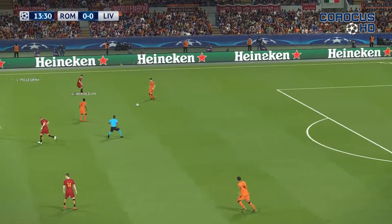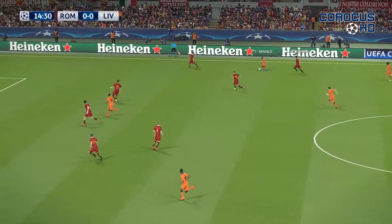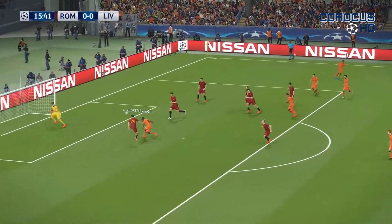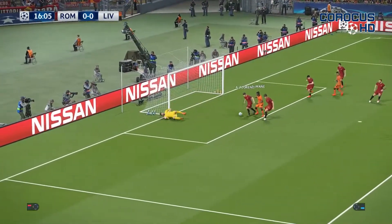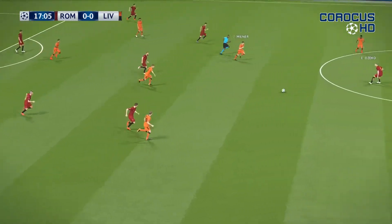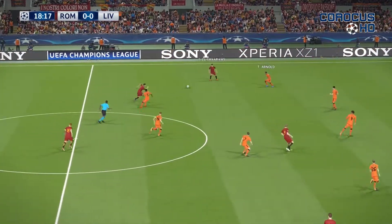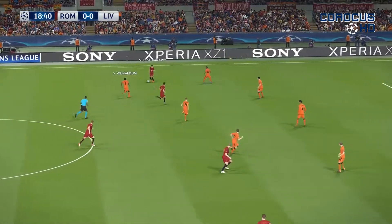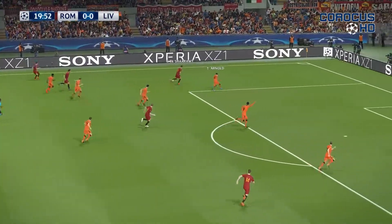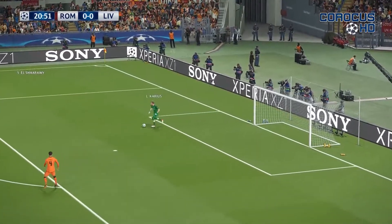Lovren, Milner, Arnold — oh, a good-looking pass to Firmino in the box. Oh, beautiful to Mane — and that hit the post! What a chance for Liverpool. Roma with the corner attack. Pellegrini to El Shaarawy, Kolarov, Pellegrini again, Arnold — interference there, and that's the ball back for Liverpool.